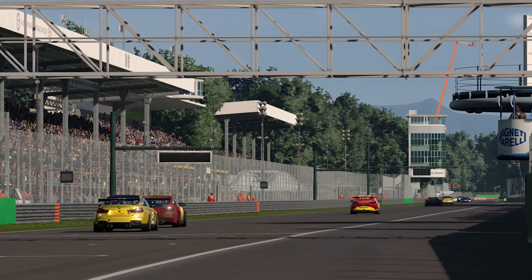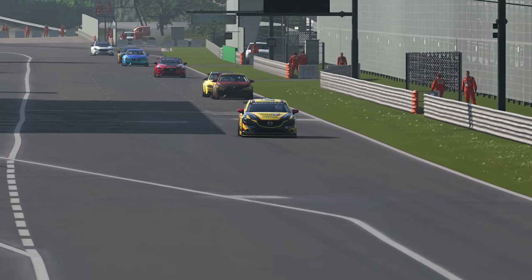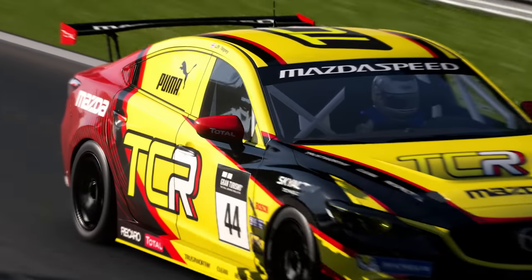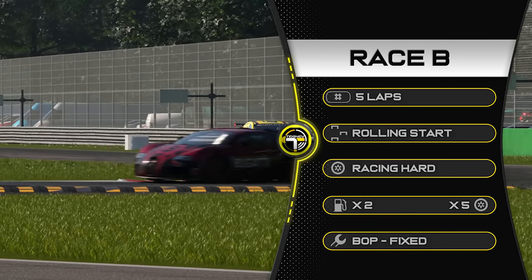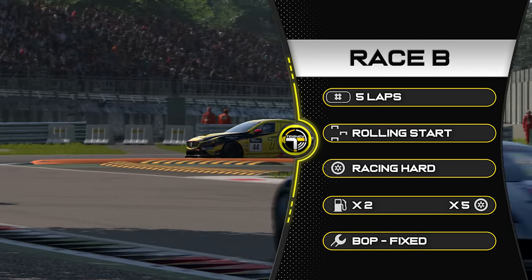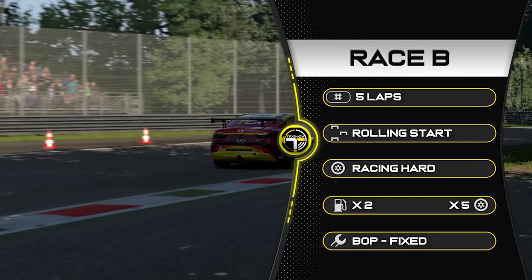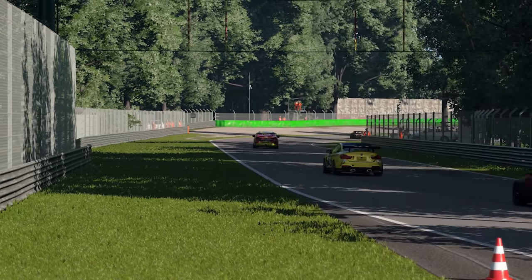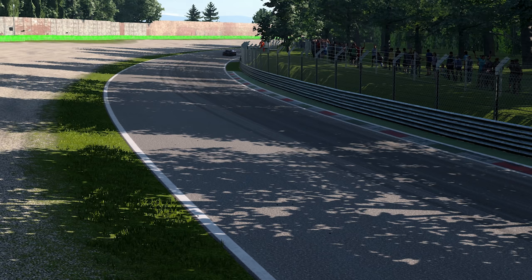Welcome to Monza for Race B. We are in Group 4, as you can tell with the Itenza in the background — however, it's not the only car you can use here. Let's jump to those race details. We're racing five laps here at Monza, it's a rolling start — Monza, no need to worry about that. Racing car tyres, times two fuel, times five tyre wear, and BOP is fixed. That fuel and tyre wear seems to be the standard now for Race B, which is an interesting choice.